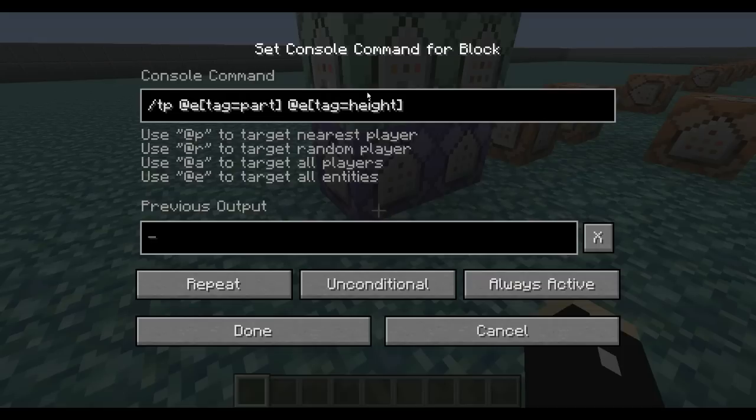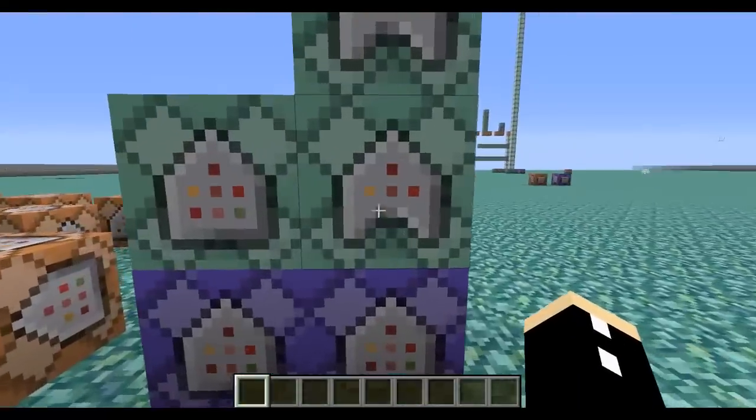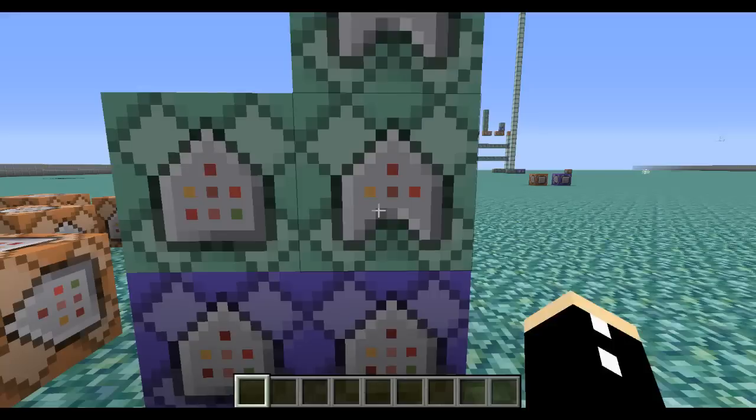The zombies and armour stands have a tag of 'part' and the horse has a tag of 'height', and all the parts get teleported to the horse. Each body part is actually its own entity, so this is actually the zombie. We're teleporting the tag of 'spider head' downwards one and a half blocks, and the rotation of the head — which is what these two tilters on the end do — determines where the player is looking, so wherever I'm looking the head will follow.